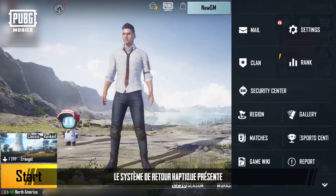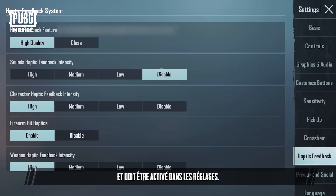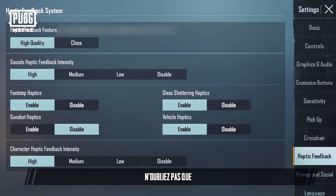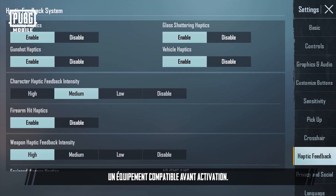The haptic feedback system has two quality settings — high and low — and needs to be enabled in settings. Players can also set the vibration strength and customize the haptics under different combat scenarios. Do keep in mind that high quality requires a device with compatible hardware before it can be enabled.